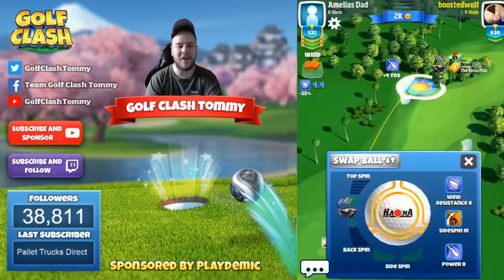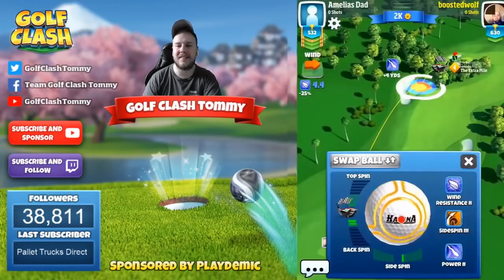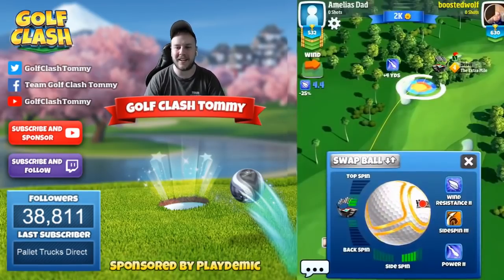Hello everybody and welcome to hole number 6, par 4 of the Santa Ventura in the Tropic Kings tournament. The video is sponsored by Golf Clash and Playdemic, so let's go.